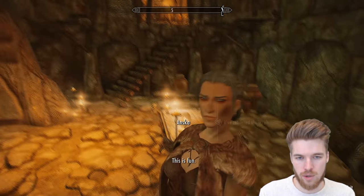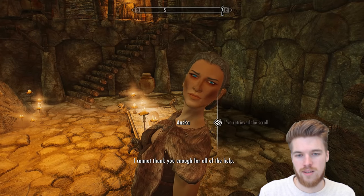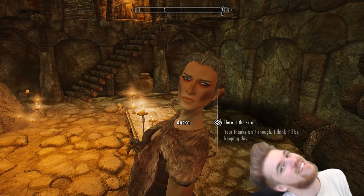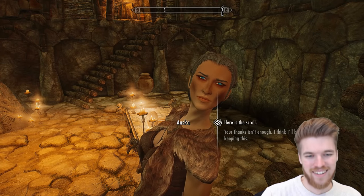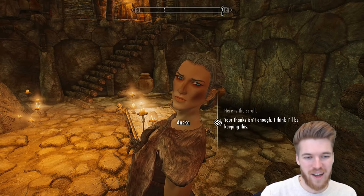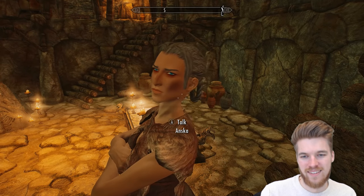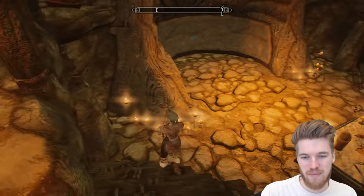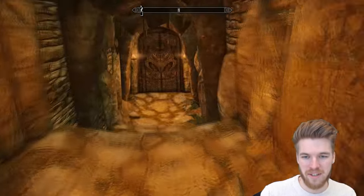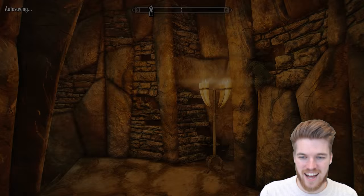Talking to Anska — she thanks me and asks for the scroll back. I say her thanks isn't enough and I think I'll keep it. She says she can't let that happen, but actually she just lets it happen and runs after me. I wonder what happens if you walk outside with the scroll — does she attack you?